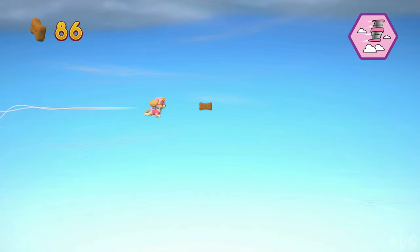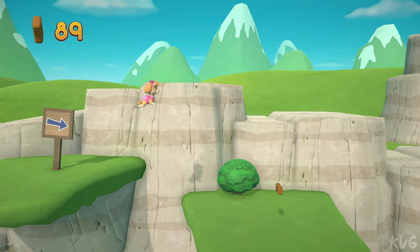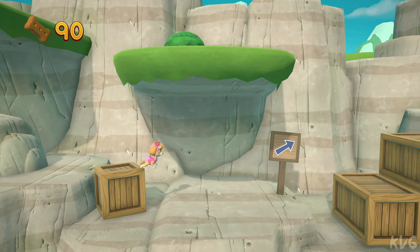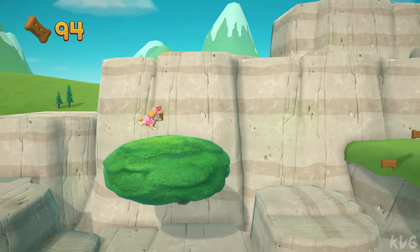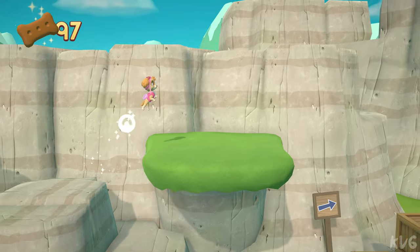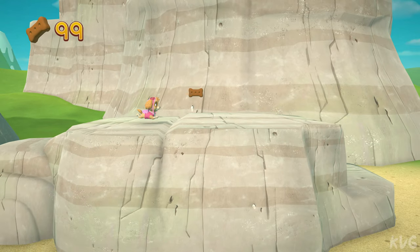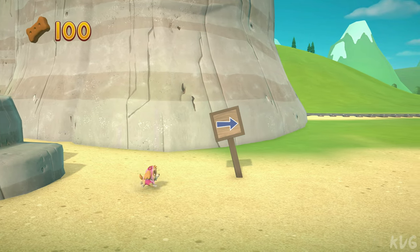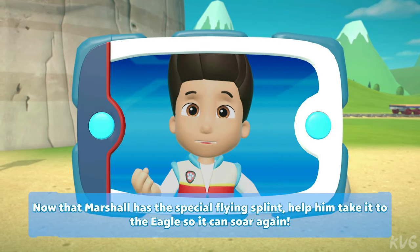Perfect! Way to go! Collect all the pup treats you find to earn pup treat awards when we get back to the lookout! Now that Marshall has the special flying splint, help him take it to the eagle so it can soar again!